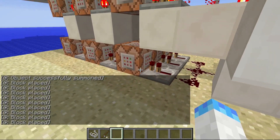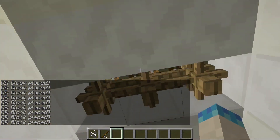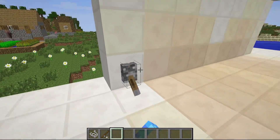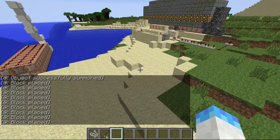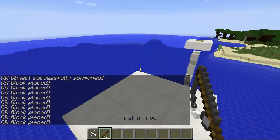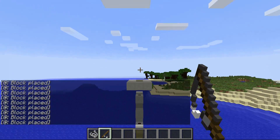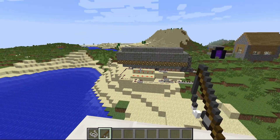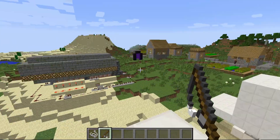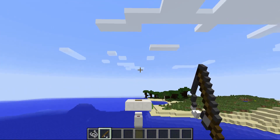One thing I could have done is I could have had these be set blocks instead of summon, so it would have looked a little nicer when it goes down, but I think it was nice to have it fall down instead of being placed down. Next is the rope bridge — not fishing rod, but the rope bridge. All these things, by the way, could be useful in adventure maps or something.